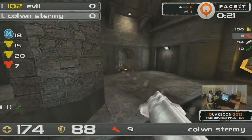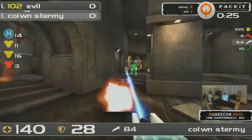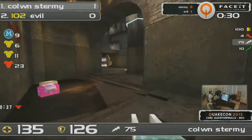But the thing is, if he wants that Red Armor, he's got to move through this choke point. Brilliant direct there from Sturmey — he just dives through, catches Evil with the Lightning Gun. Brilliant frag at the start of Furious Heights. This is absolutely the start he needed.